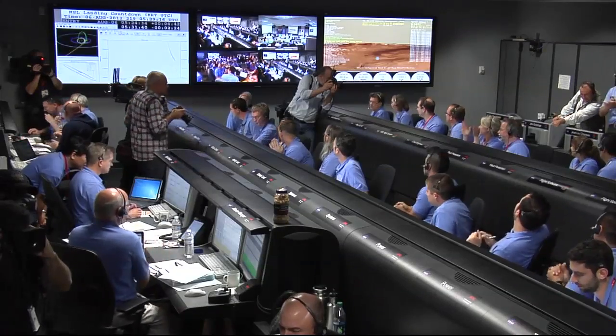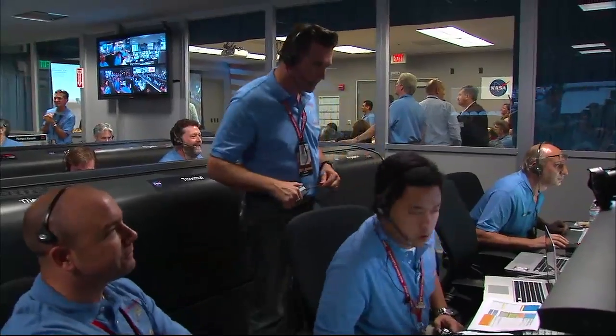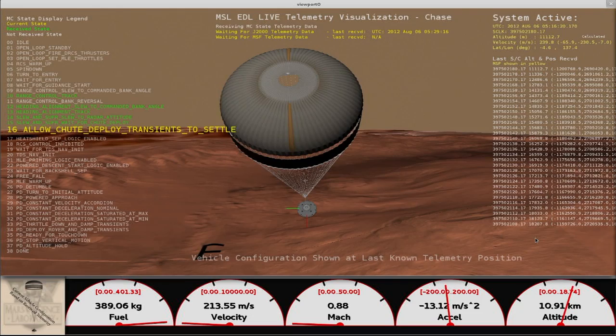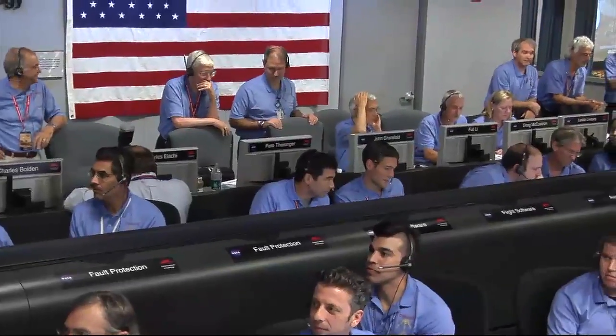Parachute deploy. Parachute. Thrusters have been re-enabled. We will control our attitude on chute. We are decelerating. Wrist mode under parachute. We are at 150 meters per second. Dynamics phase.